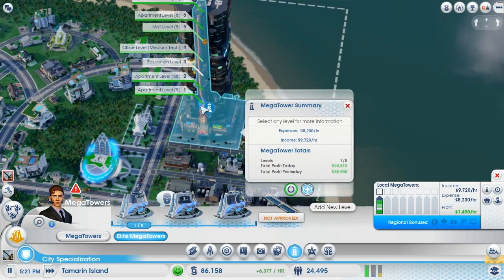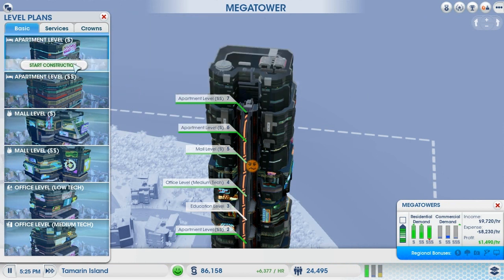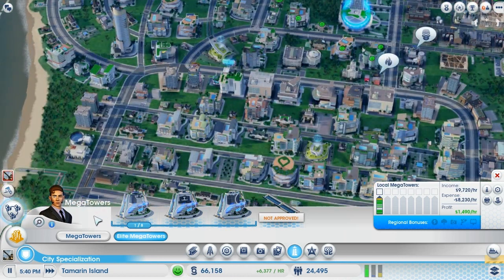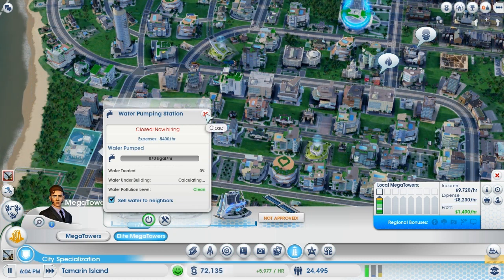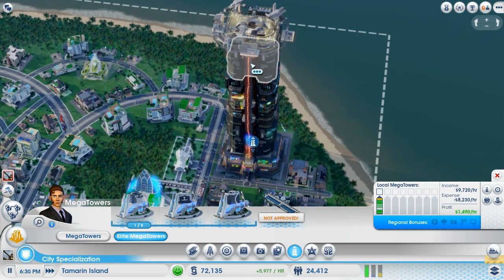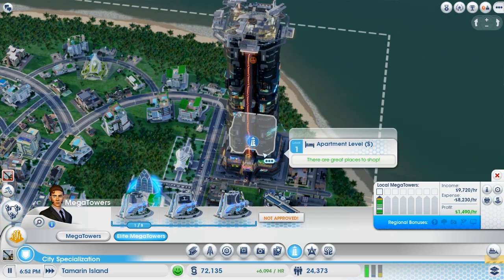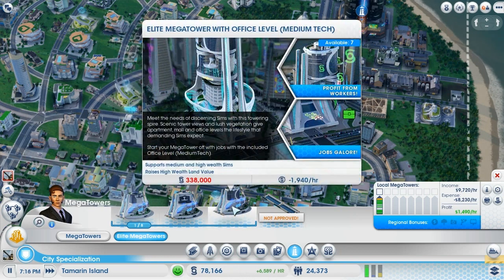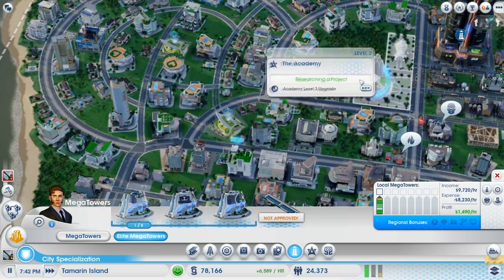We'll probably need a bit more water for that - I think it's about time we turn this on. It's being built, and everyone else seems rather happy. We're teaching students and doing quite well. Let's just save up money for the elite mega towers - I'll probably need three hundred and forty thousand dollars. We're doing okay, that's not too bad. Let's check out how this control net facility is going - need a bit more people.